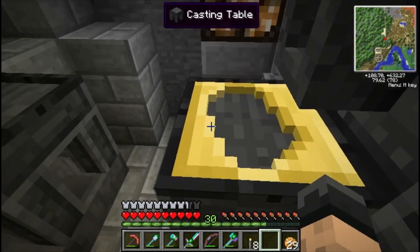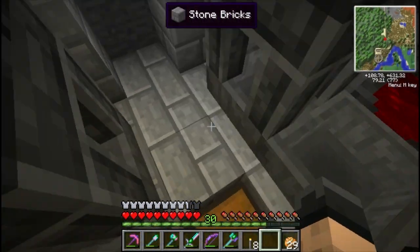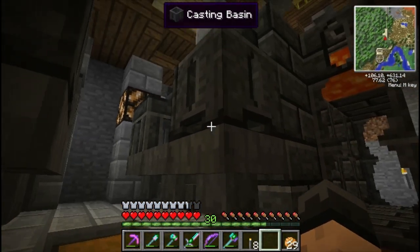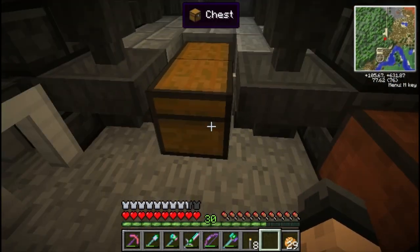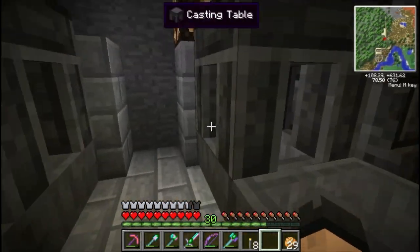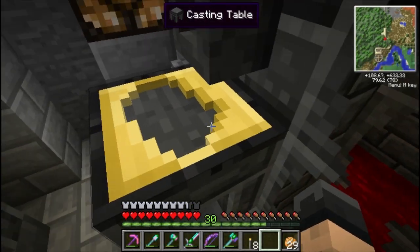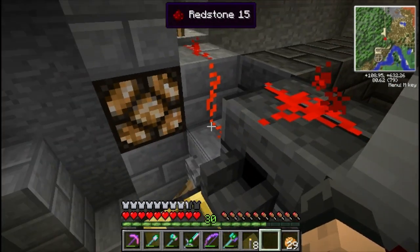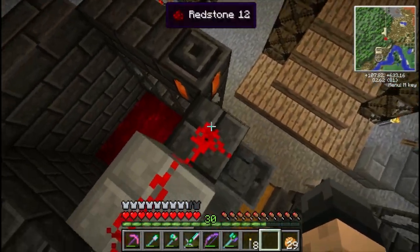We're going to put our ingot cast right there on the casting table. The bottom is actually really simple — it's just a bunch of hoppers set up. Hoppers work with the casting basin and tables really well; it's a nice little trick, and everything filters down into one centralized chest. We've got a casting table with the ingot cast, and I'm going to show you all we've got going on here: we've got a little redstone clock.